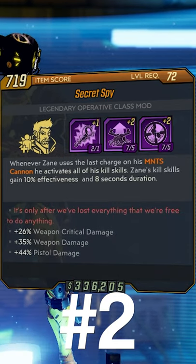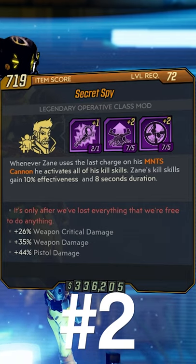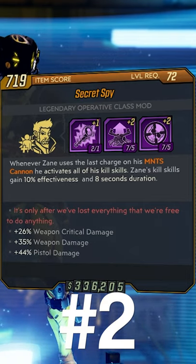At number two we have the Spy Comm. This is an awesome comm because whenever you use the last charge of your Mantis Cannon you will get a 10 percent effectiveness bonus to your kill skills and they will all activate.